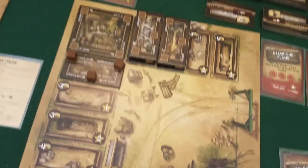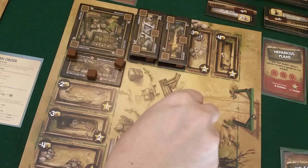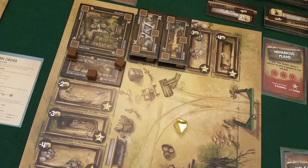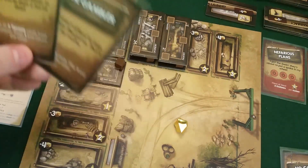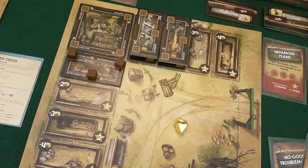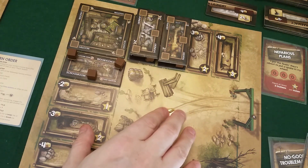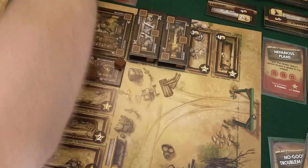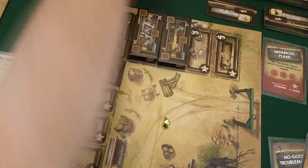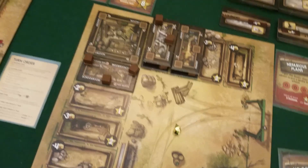Draco draws two cards but doesn't get any money cards. He wants to finish both tiles he's working on. He spends four gold to supply the laundry, finishing it and getting to draw even more cards. It's my turn and I get my income.